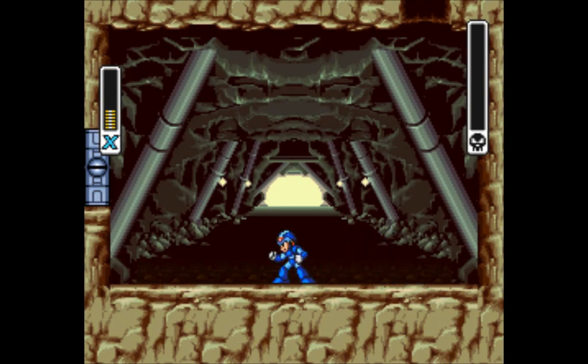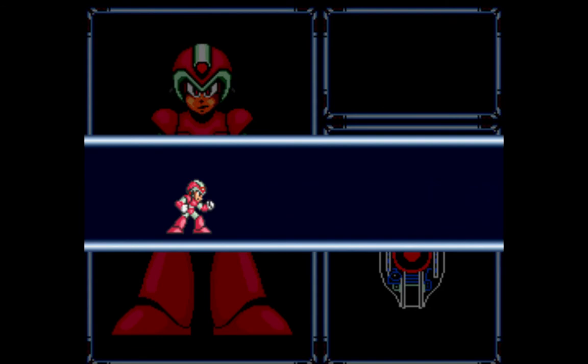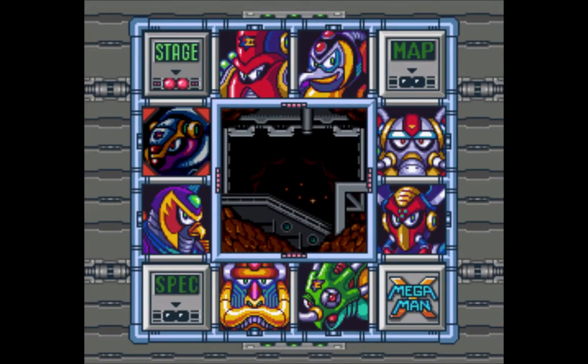I never understood why we couldn't just transport in through that gaping open hole right there and just walk right up to him, but whatever. Get prepared for one of the most awesome power-up screens in Mega Man history — they really pumped it up in this one. I also like to get my pink suit as soon as possible because I like to walk through the entire game looking fly. There you go — Armored Armadillo is dead, that's pretty sweet. There's your first robot master from Mega Man X taken down.